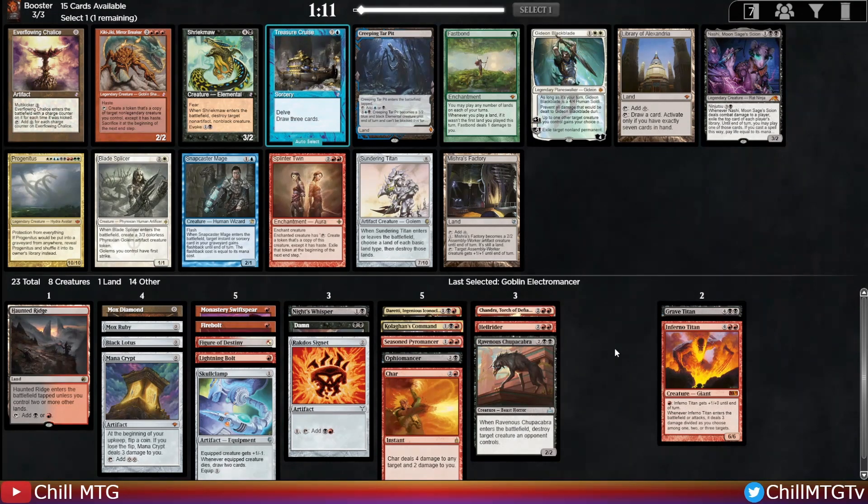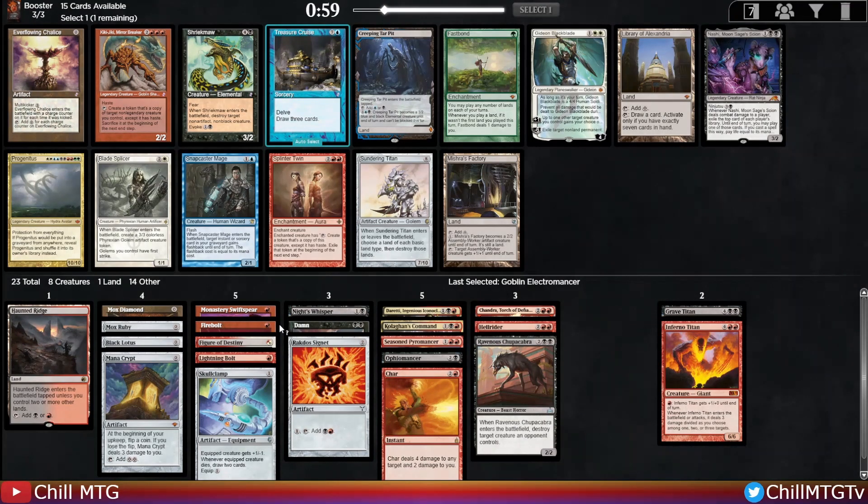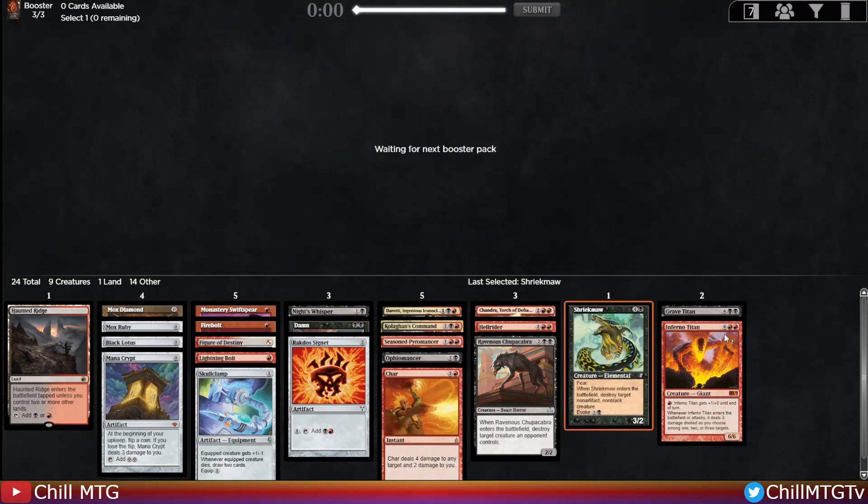Pack 3 opens with Kiki-Jiki and Splinter Twin, plus a Shriekmaw and Nashi. Nothing great for us here. I'm leaning towards a creature — either Nashi or Shriekmaw. I think I want the Shriekmaw because we have so much ramp, we may not even have to evoke it. I don't have as many creatures to Ninjutsu Nashi off of. Not a great pack but our packs one and two are really good, so no complaints.